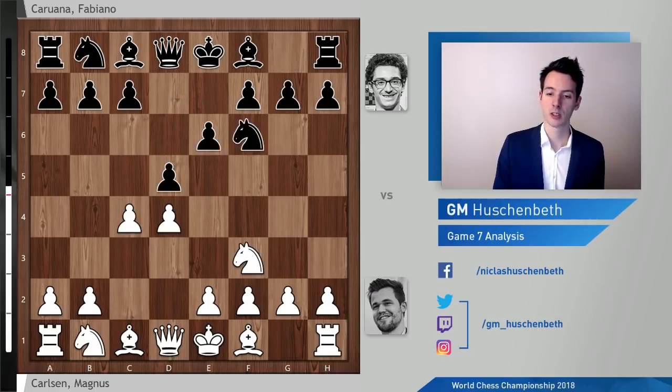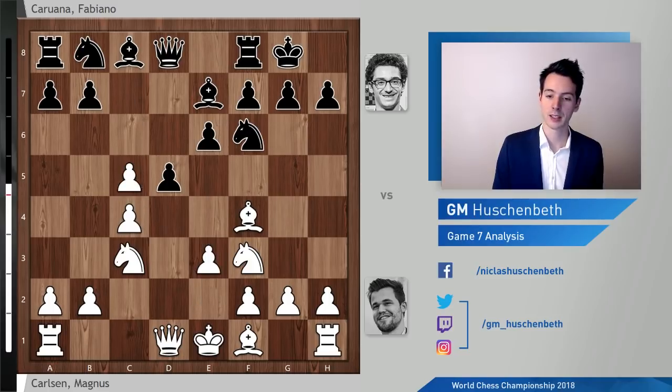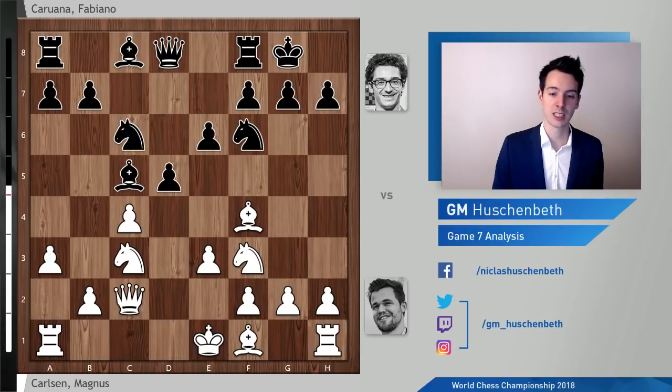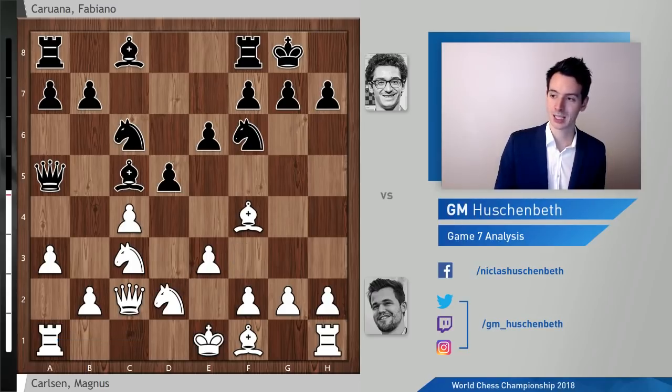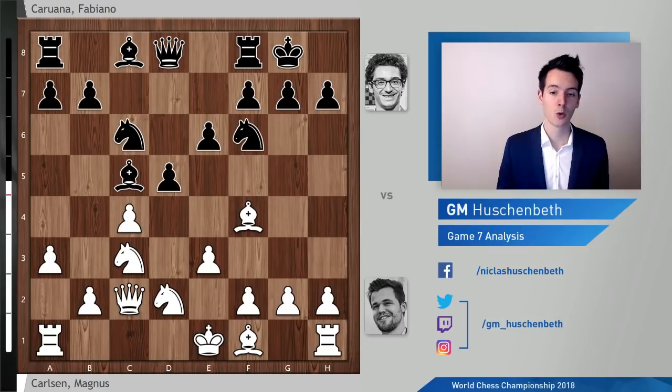Carlson started as in game two with 1.d4, and both players followed the opening for a very long time. This is once again the Orthodox Queen's Gambit, a very solid choice for black. We've all seen this line in game two up to this point. In game two Carlson played Rook d1, but today he deviated by going Knight d2. With Knight d2 there is the idea of Knight b3, hitting both queen and bishop. The two main moves in this position are Bishop b4 — making use of the pin — and Bishop e7, but Caruana plays neither: he goes Queen back to d8.